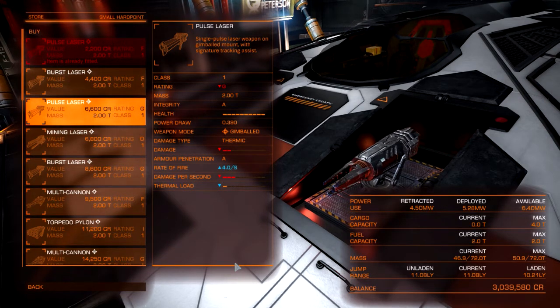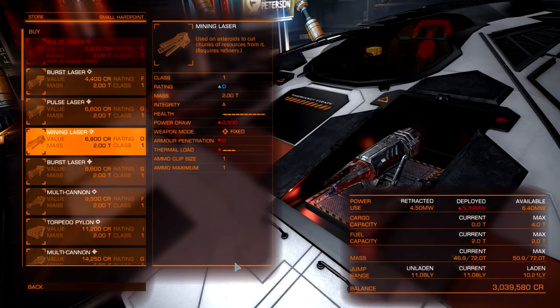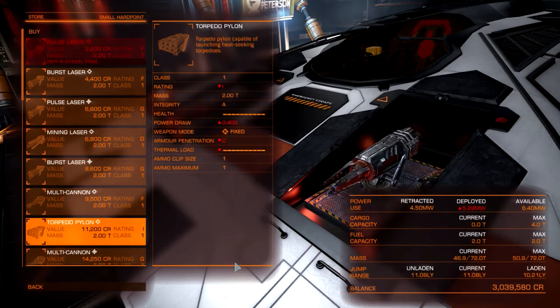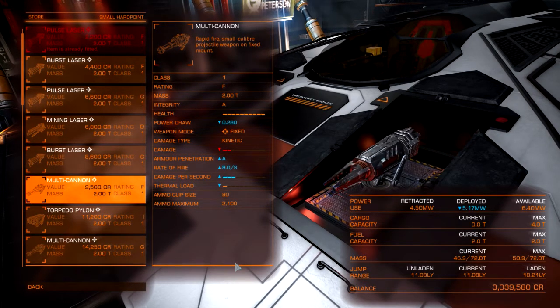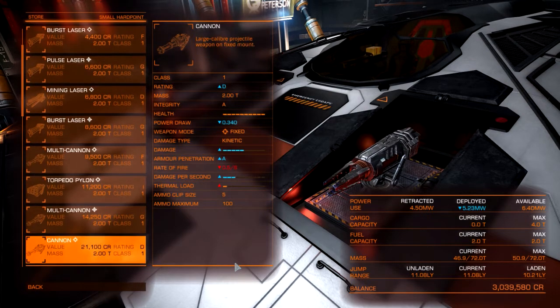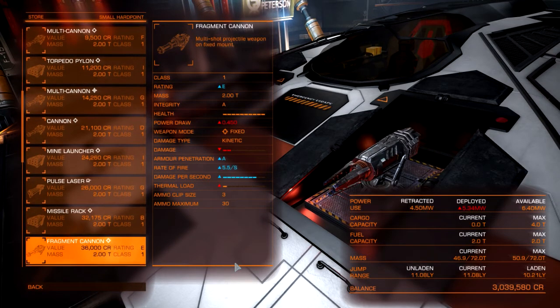Multi-cannons: rate of fire four shots per second, damage per second a little bit lower because it's gimballed. Thermal load low. The mining laser is for mining — we probably won't do a mining tutorial. Torpedo pylons are cheap but the torpedoes are exceptionally expensive, like 15,000 credits per torpedo. Multi-cannons are our projectile weapon. Fixed mount, good armor penetration — multi-cannons can't be beat. Massive amount of ammo, massive rate of fire. There's also an I-class rating right there.